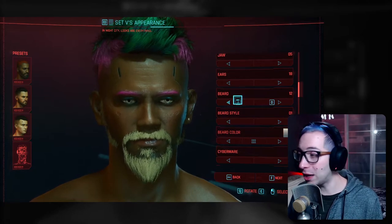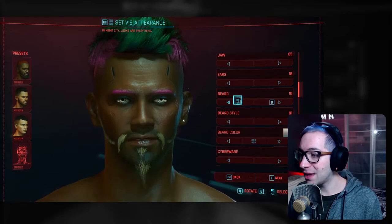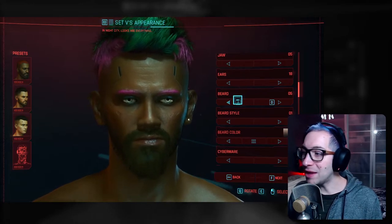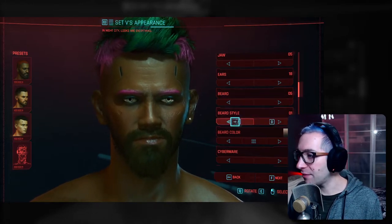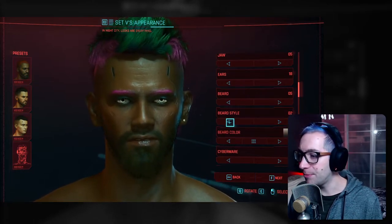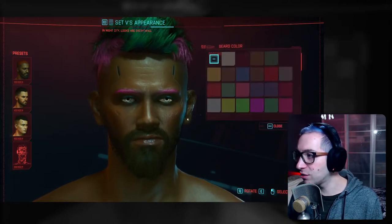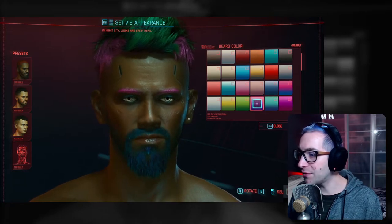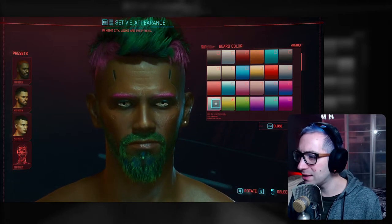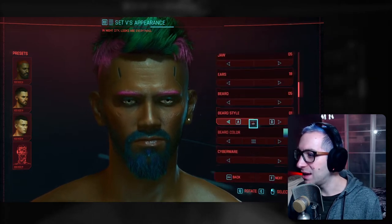For your beard, you have 12 options and the option to turn it off, so 13 in total. Depending on which beard you have, you can also choose certain styles — for instance, this one has three styles: a mustache only, a full beard, and a bigger mustache with full beard. And of course, you can also choose the color of your beard. Funnily enough, you can actually match it with your hair color, so you can have a dual-tone beard as well — not as distinct as the hair, but still pretty cool.